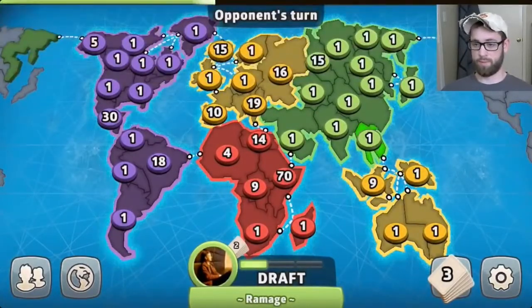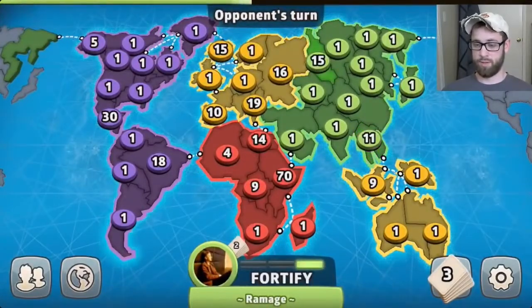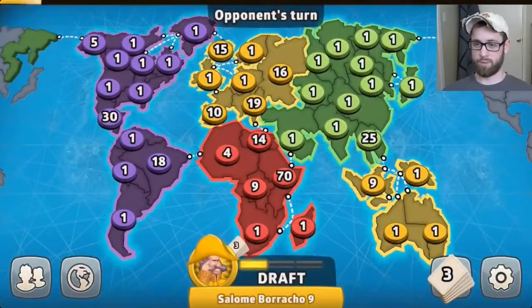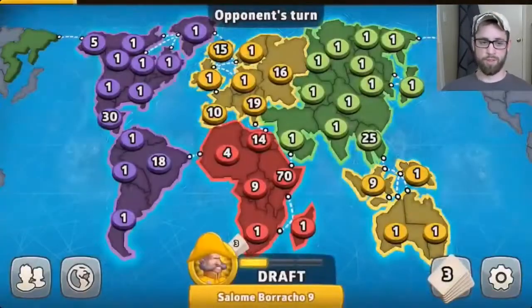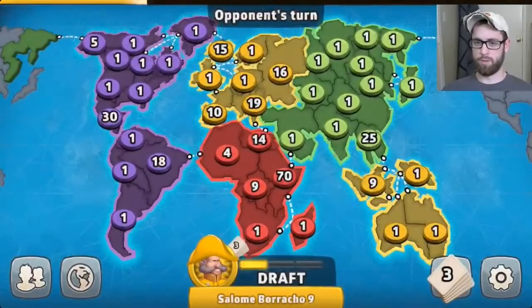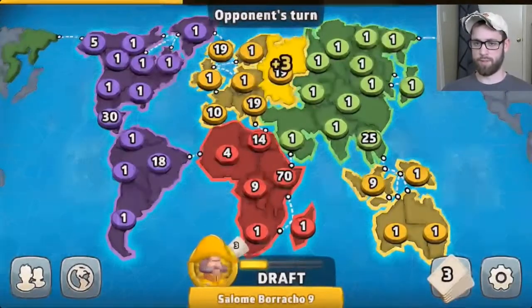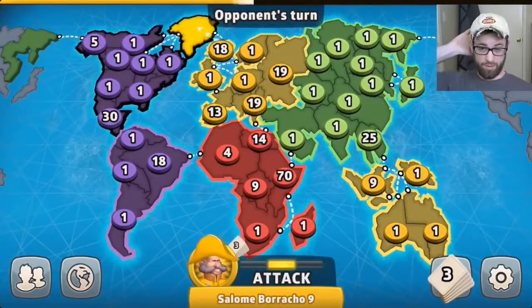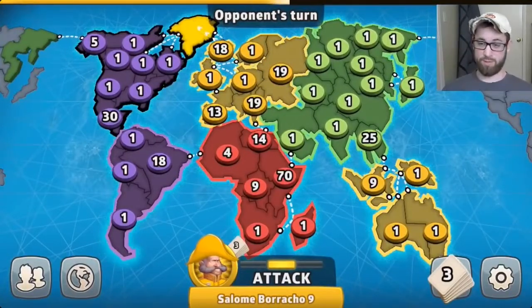The only time I would do something like what green just did is if I felt like I was about to get taken out, so I wanted to take one more player out just so my finishing place would be higher — better for my rank. But I don't think that was the case here. No one was really able to take him out; he had 40 troops. He shouldn't have taken orange out.